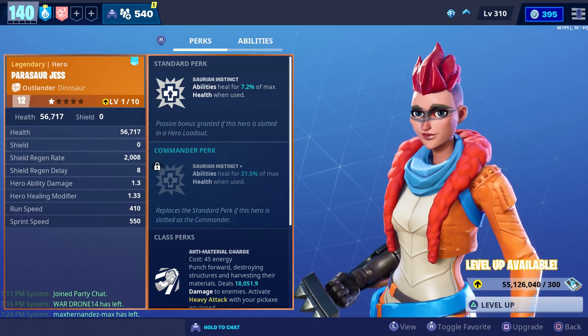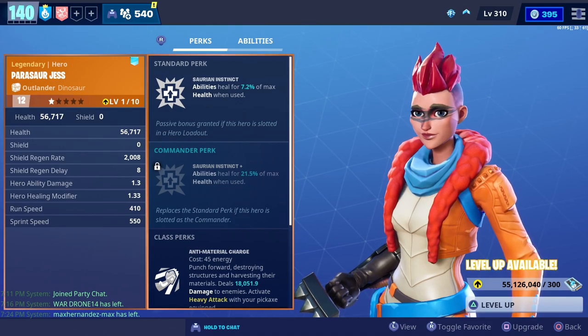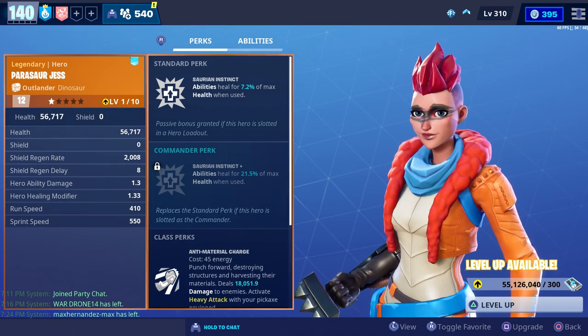For her standard perk she has saurian instinct, which makes your abilities heal you for 7.2% of your maximum health whenever you use them. And her commander perk makes your abilities heal you for 21.5% of your maximum health whenever you use them.